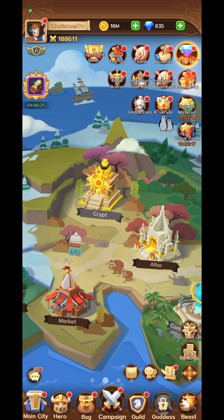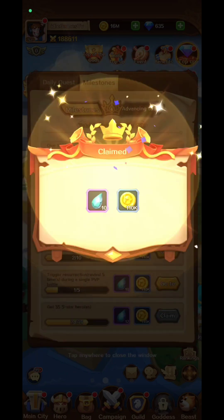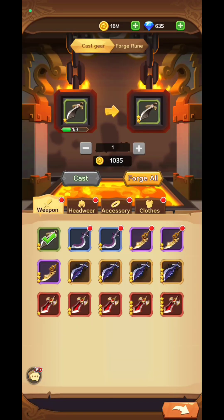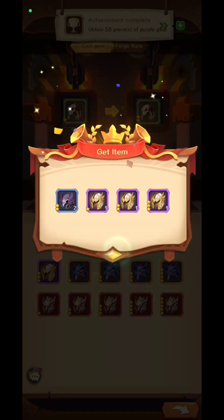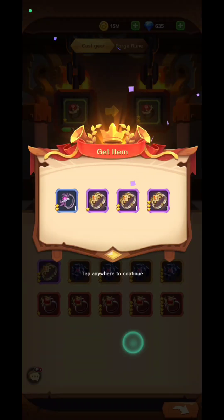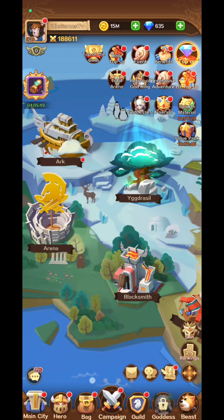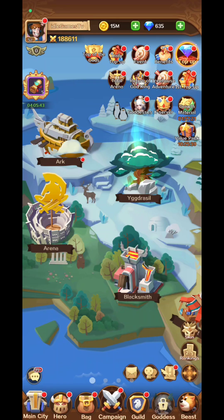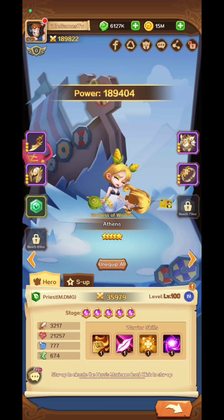At the top of the screen you'll find daily top-ups, events, and benefits. If you see a red dot, focus on those because you'll probably get rewards. You need a lot of rewards to move forward in the campaign. The blacksmith is where you forge equipment — put the best gear on your main heroes. There's also a daily quest that requires you to enhance equipment, so use the equip-all option to gear up fast.